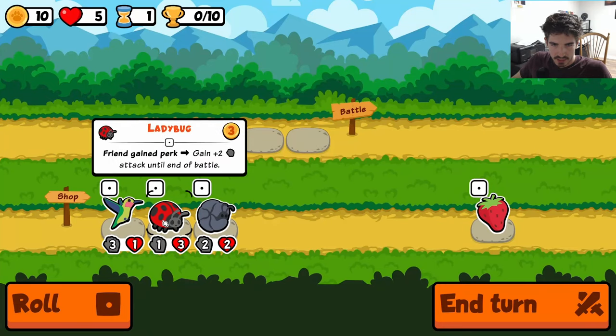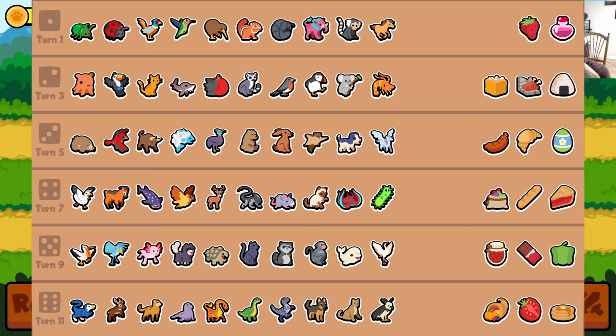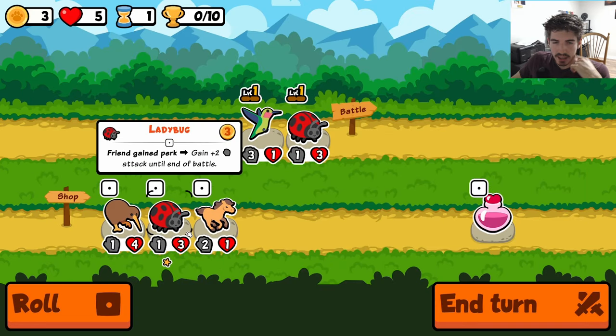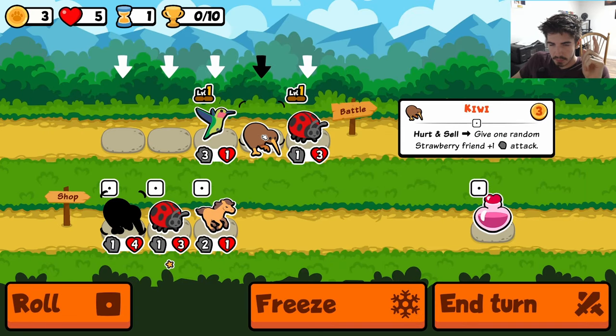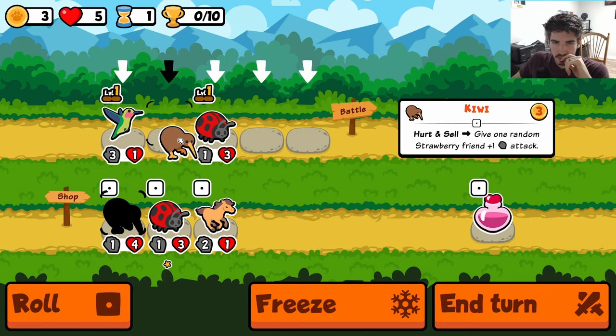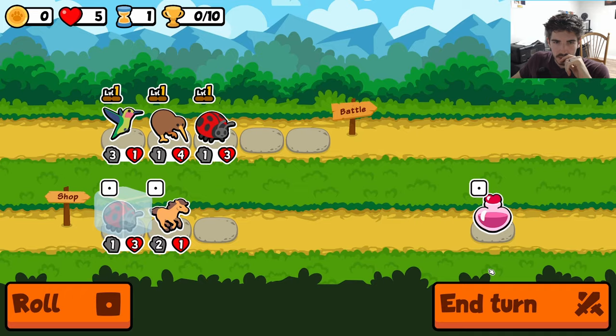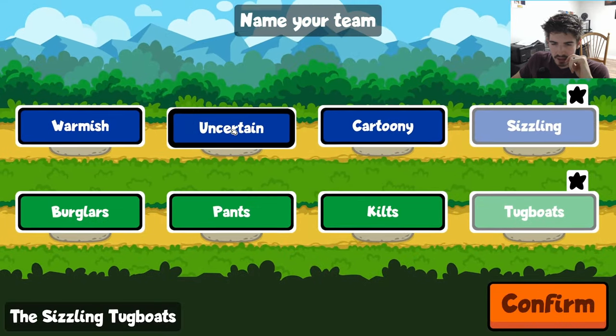We're gonna be doing a new weekly today — it is a perk weekly, so a lot of perk synergies. There are no pills but we do have pill bug, so keep that in mind. I think we're just gonna run a kiwi here.